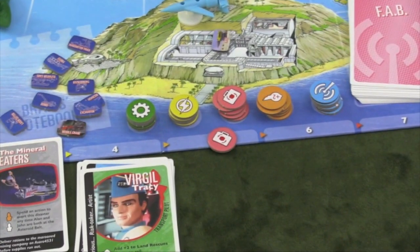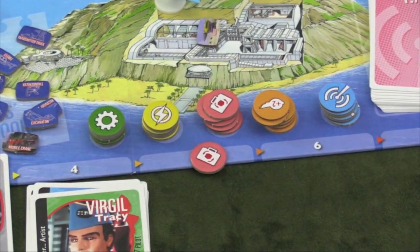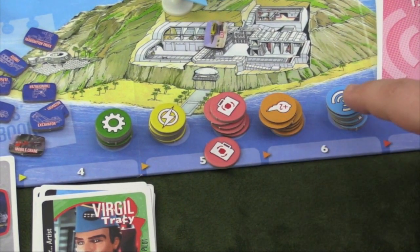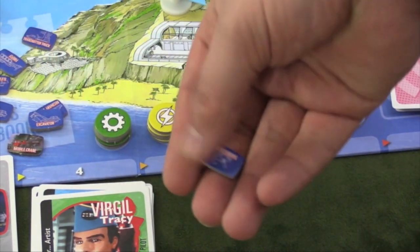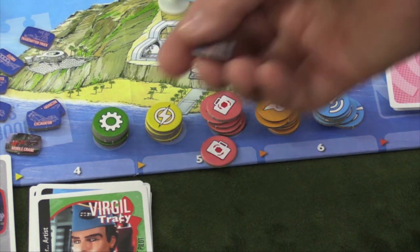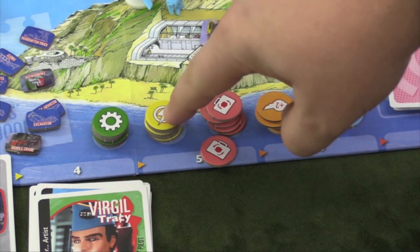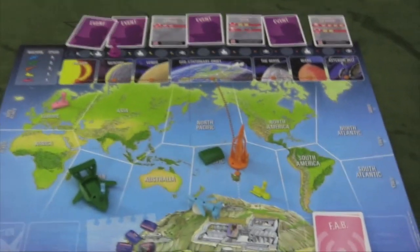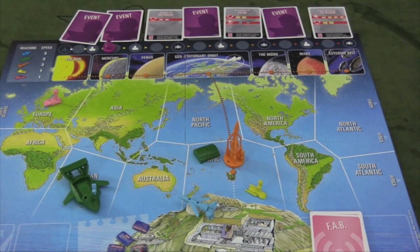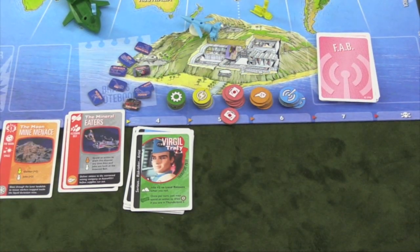Each of the tokens is needed to solve the different schemes the Hood is bringing. There are re-roll tokens, plus-two tokens, and COG tokens. You can spend COGs to build these little things — for example, the Thunderizer — and once built, some are needed to solve different schemes. This lightning bolt token gives you an extra action. Players take their turns and eventually win or lose: you win by finishing off each of the three schemes, and you lose by the Hood reaching a scheme checkpoint, reaching the end, or the disaster track filling up completely.